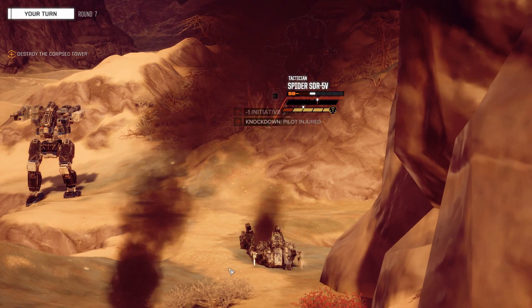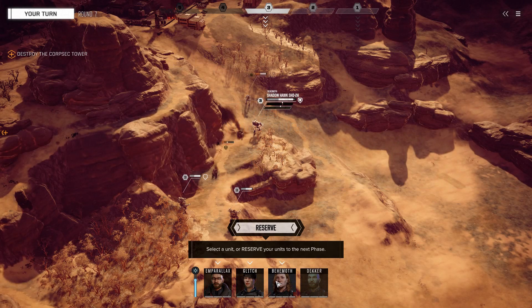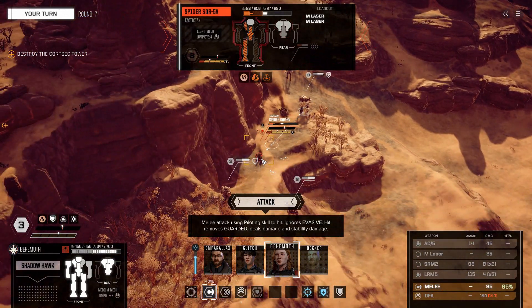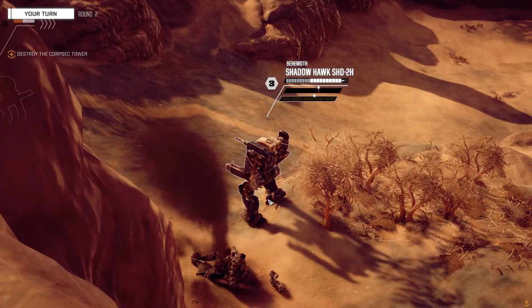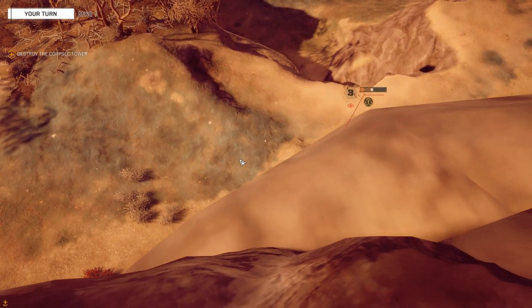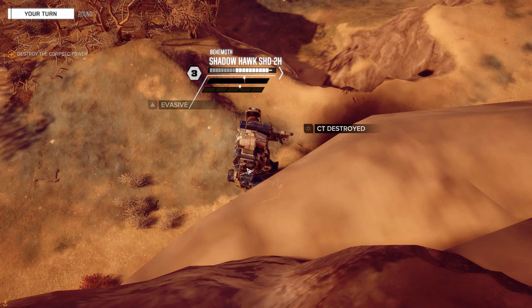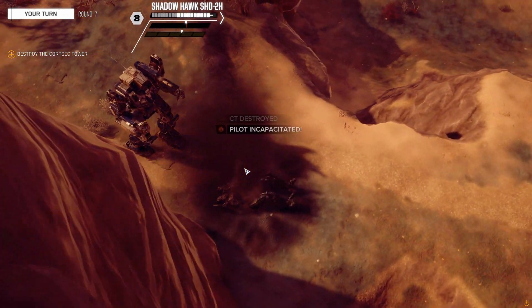Destroying each section will reduce the functionality of that mech. You could destroy arms and the weapons associated with those arms, or legs, making your mech or the enemy mech fall over. You really don't want to be this guy where your legs and arms are almost all destroyed and your face gets curb stomped. So let's watch the armor.